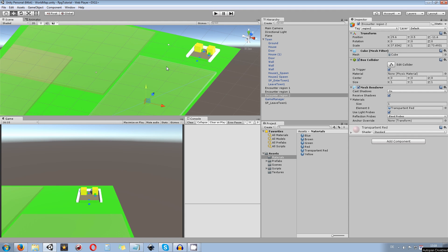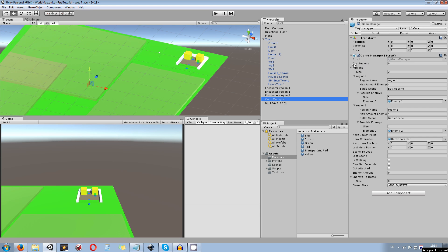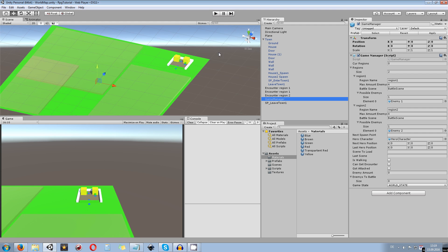A patron of mine was telling me that it's going to be not that easy to set up and can easily be troublesome — if you have 200 regions, for example, then you need 200 tags for all regions, and the hero itself needs to check all those different tags for different regions. So I want to simplify everything and let's get started within the Game Manager itself.